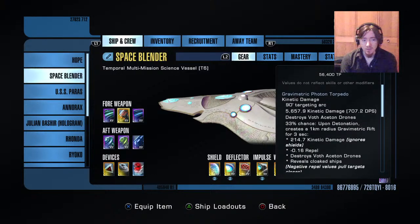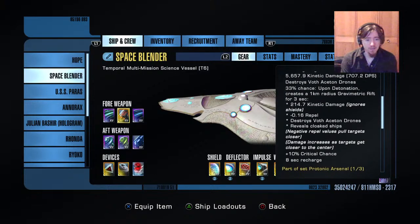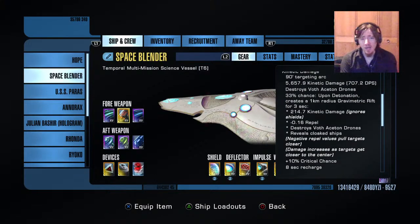Just a second omni, and the most important part of this is the gravimetric photon torpedo — 33% chance to create basically another gravity wall. It only lasts for about 10 seconds though, I don't think it says on here specifically.